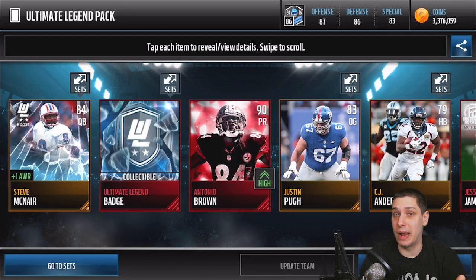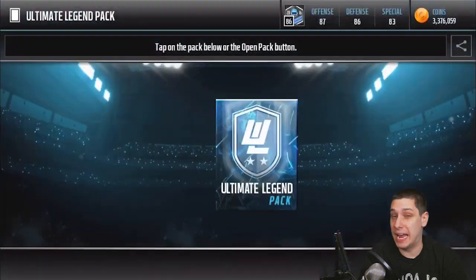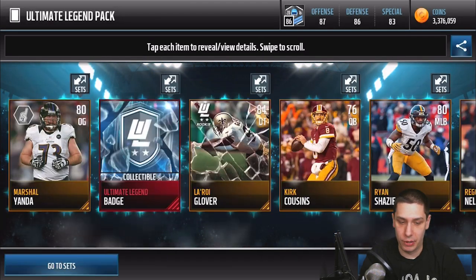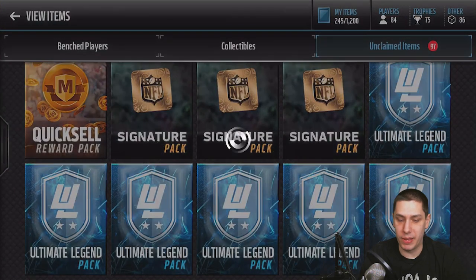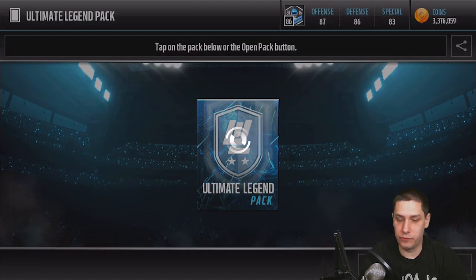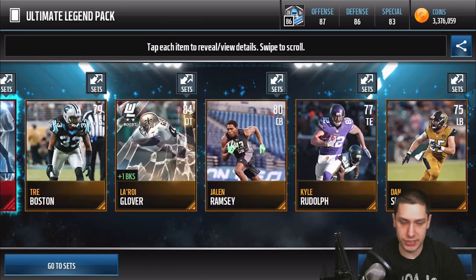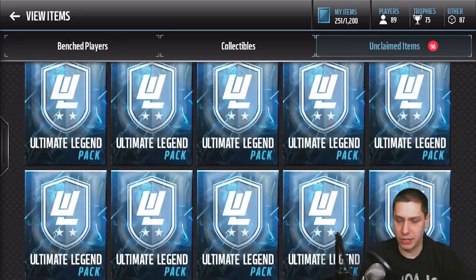I have no idea what that Antonio Brown is going for — it could be nothing, it could be a lot. I know there's not a lot of good punt returners in this game, so there's a chance he might have some value. Continuing on here, not really much in the gold cards unfortunately, not a lot of value. Still looking for something beastly in today's pack opening, but we've still got plenty of packs, so still holding out hope.